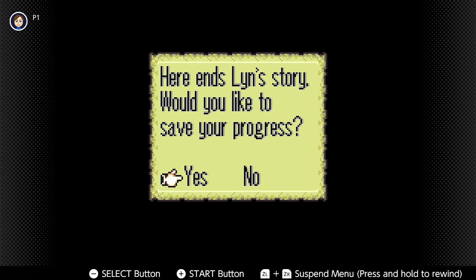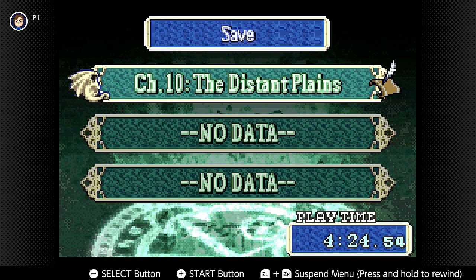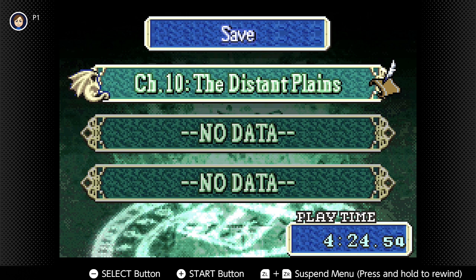Yes, we will save our progress and call it quits here. Next episode, we begin the true part of the game. The tutorials are done, the training wheels are off, and we're going to continue Fire Emblem. Until then, this is TUG saying be smart, be safe, have fun. Later, gamers.